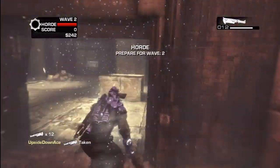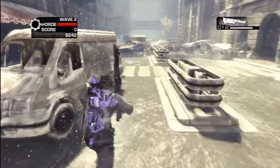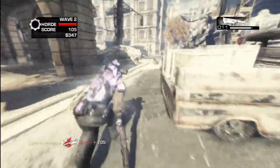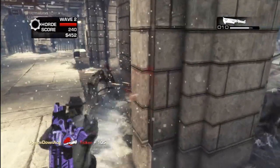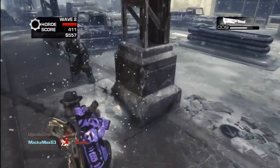So this Elemental Cleaver is a little different than the Jacinto one. They said they were all going to have their unique properties, and this one definitely does. You basically become Avatar: The Last Airbender — you know, the guy with the arrow on his head — and you can control wind. Basically every time you swing the cleaver you release this huge gust of wind. It's a little hard to see, but it stuns enemies and pushes back tickers, and it's awesome. I'm going to let you guys watch me mess around with this cleaver.